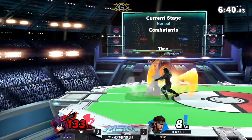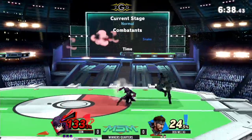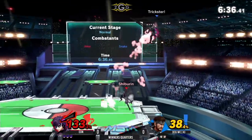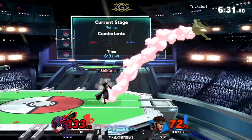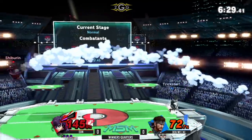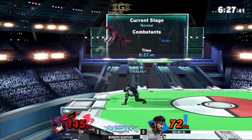They don't want to go crazy with the balancing. Back here on the edge guard — able to close out that stock, catches the directional air dodge too. And of course Joker is one of the potentially biggest combo characters in this game. Uses that grappling hook, drags him back down, able to get 72 percent off of that one string.